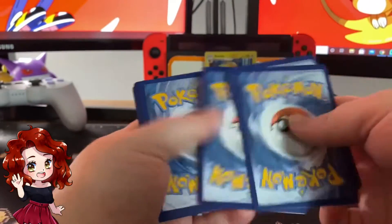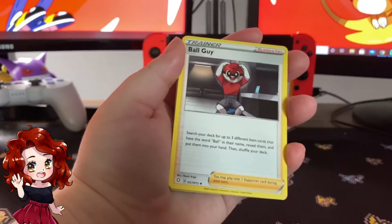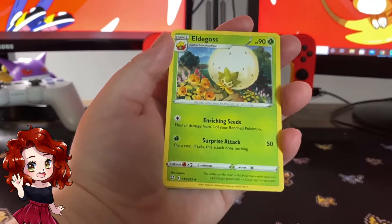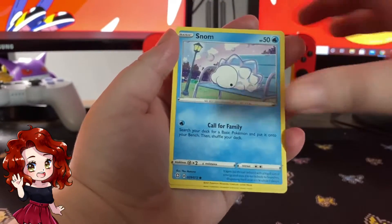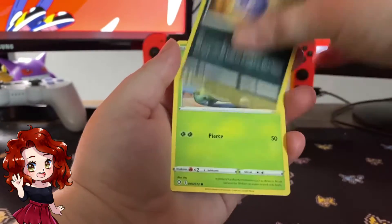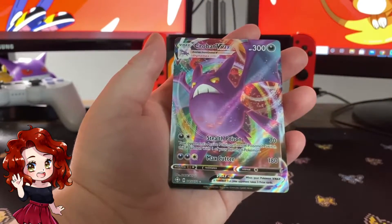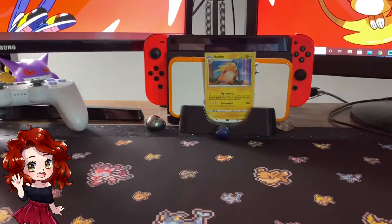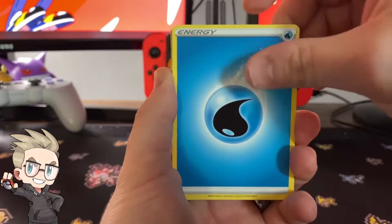Only four chances left to pull a Charizard V-Max shiny. If we do, you have to hit that subscribe button! Ball Guy, Dartrix, Eldegoss, Cutiefly, Gossifleur, Snom, Coughing, Cacnea, Cramorant — and hey, Crobat V-Max! I'll take it — I don't even have the regular Crobat.